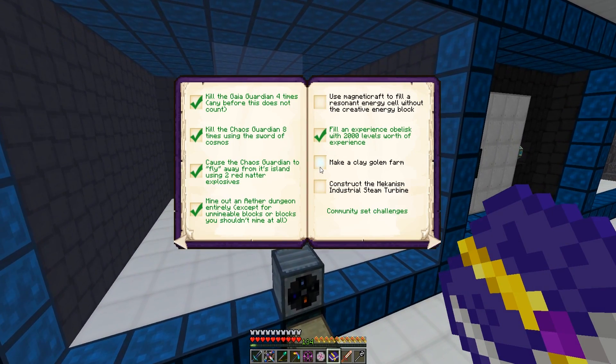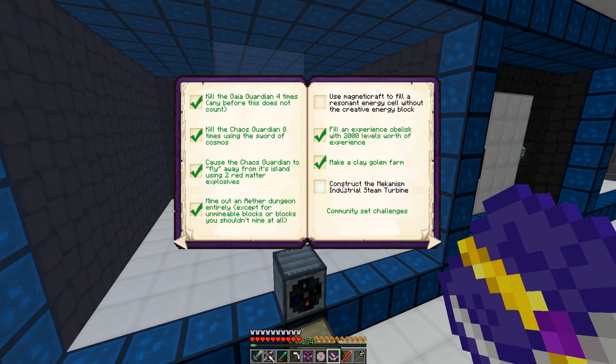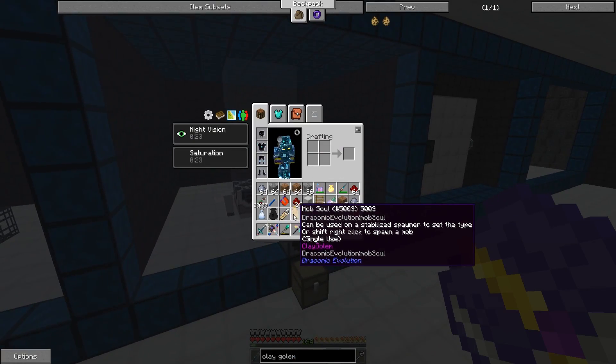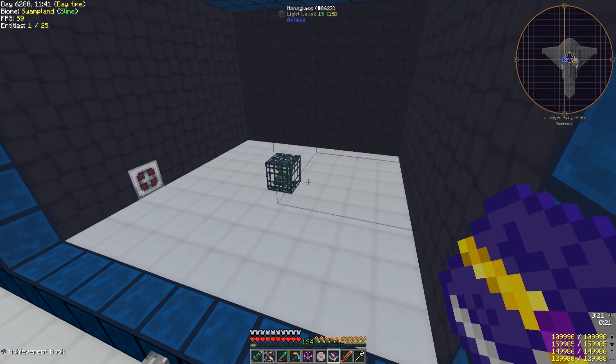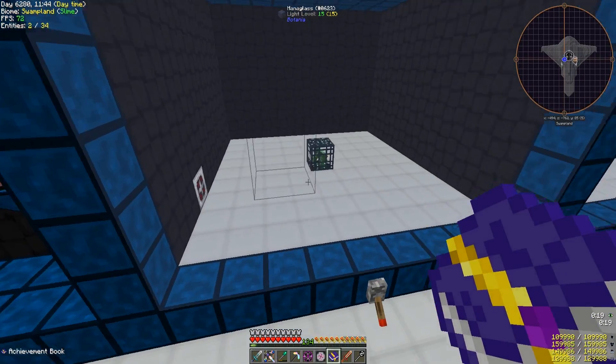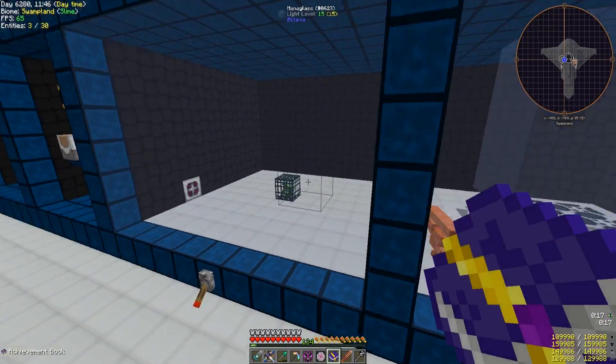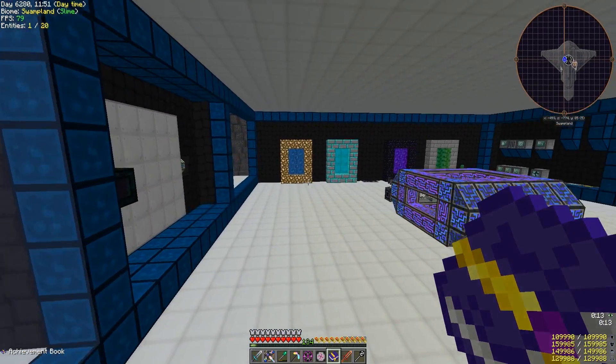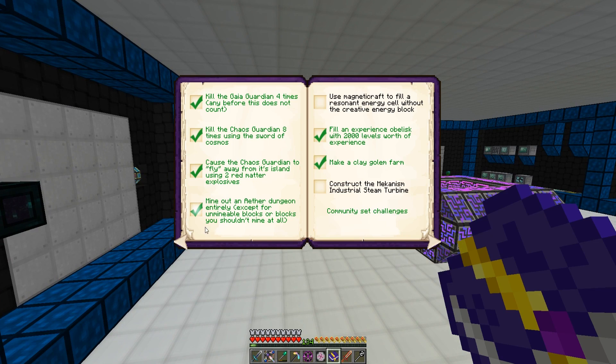I don't really need any clay right now, so I might just turn it off. But there you go — I've also got the mob soul. I thought about using the slaughterhouse but I'm not sure it's going to work, so I decided to just grab one and place it in there. It counts as a golem farm.